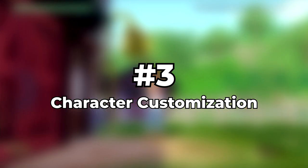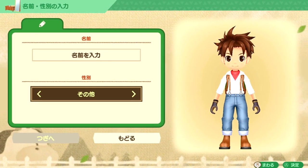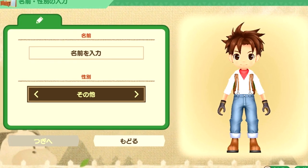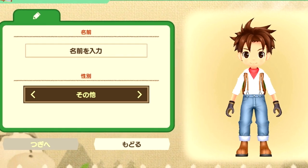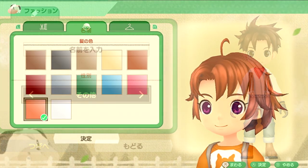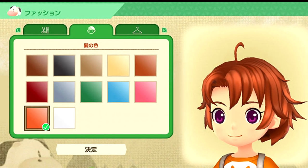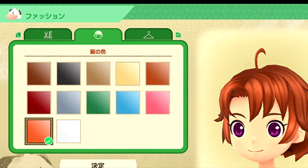Number 3: Character Customizations. We're getting bigger customizations in terms of gender and how your character looks. You can officially have a male, female, or non-binary protagonist. With that change, I'm sure that will also change your pronouns in-game during any scripts that reference them. We also see from the screenshot that there are tabs for hairstyle, hair color, and clothes, so we will be seeing some options for those, which I'm super excited for.